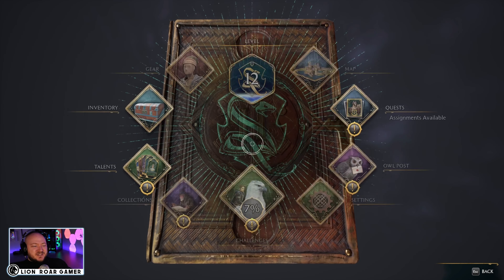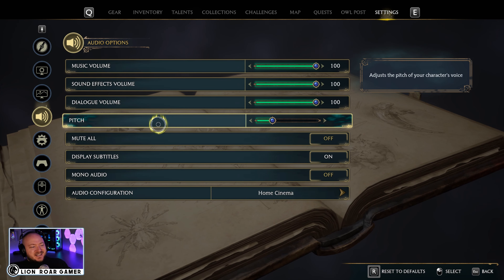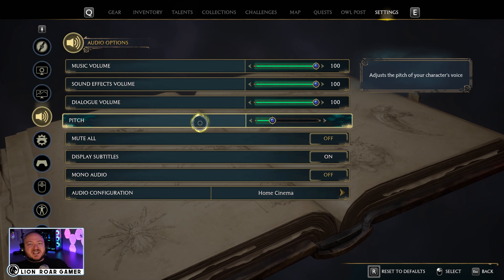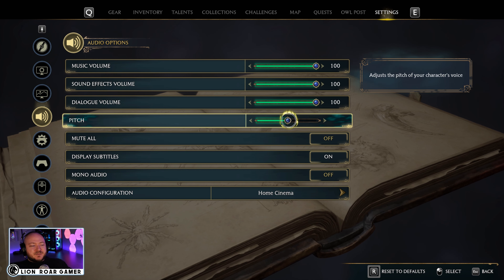So click on your menu, then settings, and then audio, and it's the pitch we want to change. Because if you're getting this robotic voice, it's probably because you changed the pitch when you created your character like I did. I wanted to lower the voice a little bit, but since that's creating the bug, we have to put this back to the middle position.